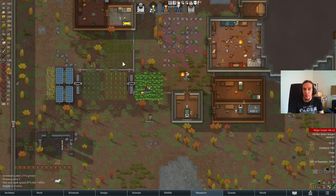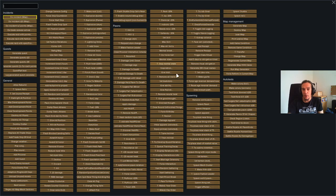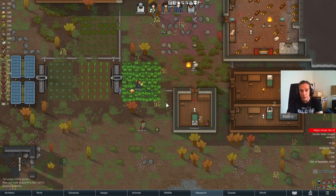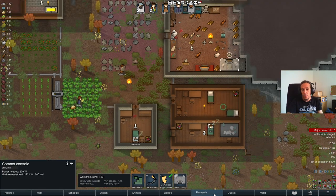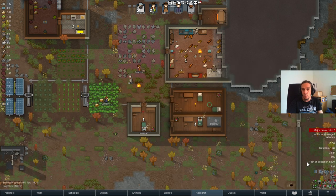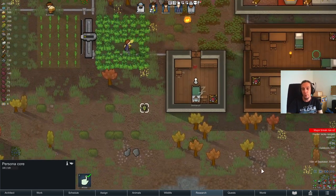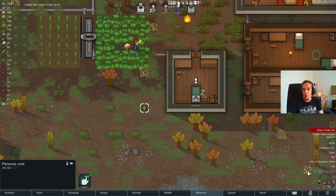Once you have that done, you will need one more thing which is only acquirable via a quest. That's a Persona Core. The Persona Core can be acquired by being friendly with one ally, having a comms console, and having researched the necessary spaceship technologies. Then they will give you a call and offer you the location of one of these wonderful shiny things for a hefty sum of silver, which you can then plunder like any adventure stash.